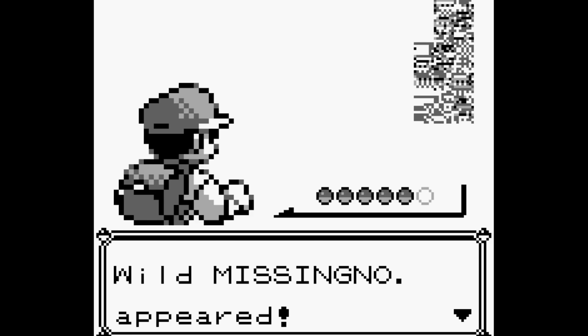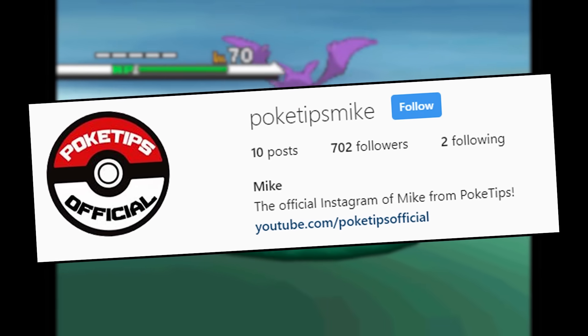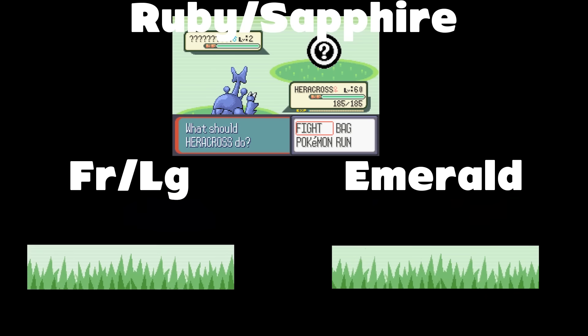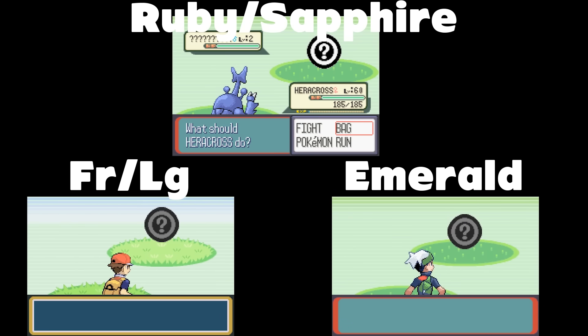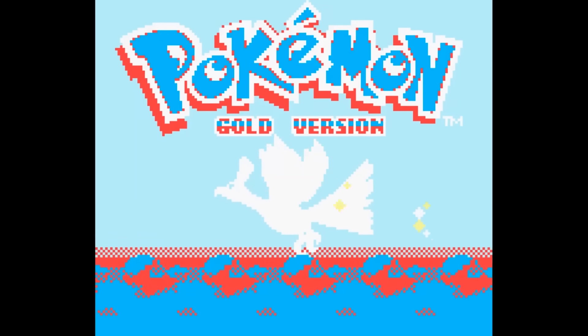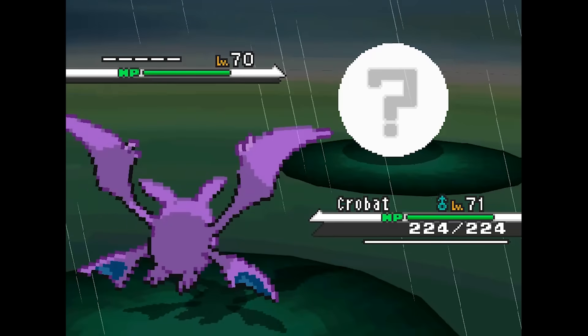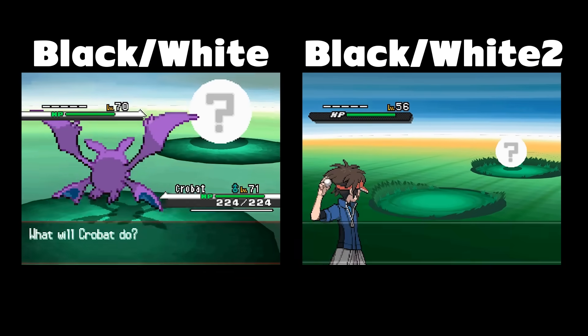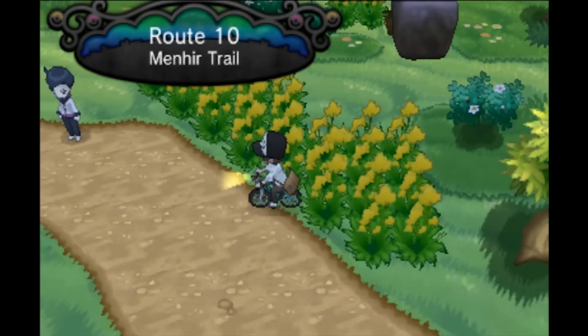What happens if you hack Missingno into every Pokemon game? I'm Mike from PokeTips, and today we're continuing this series where we hack the Pokemon games and see what Missingno, or whatever the games use as their placeholder Pokemon, looks like and what happens when you encounter them. Last time we left off with the Generation 5 Pokemon games — Black, White, and their sequels — so let's continue today with Generation 6.